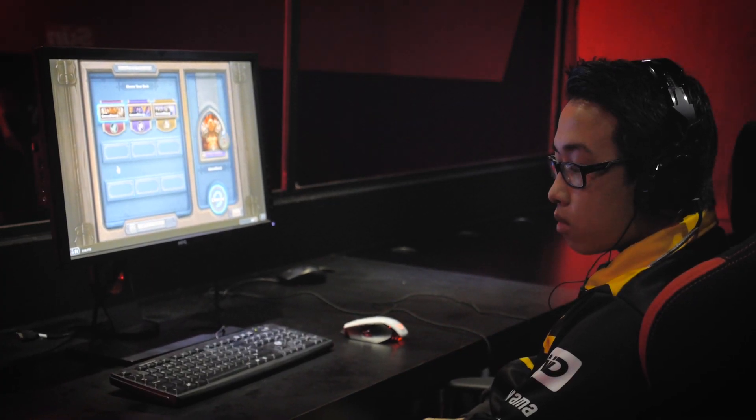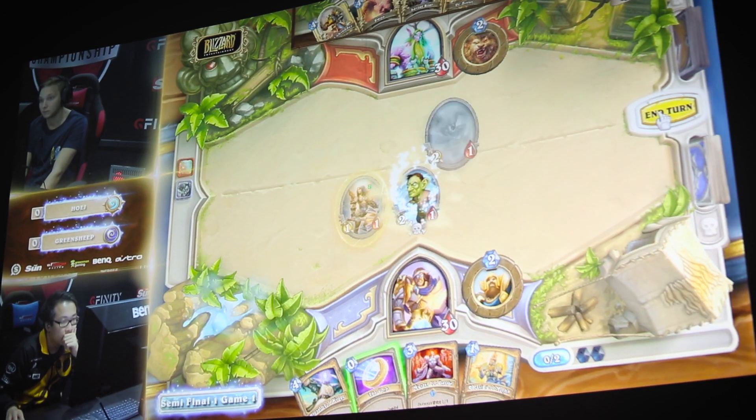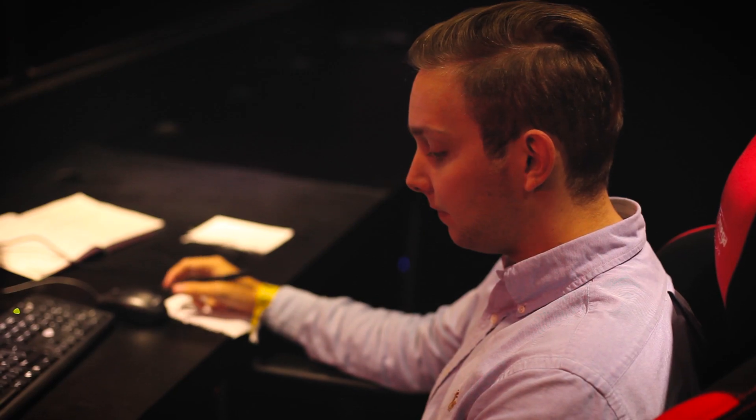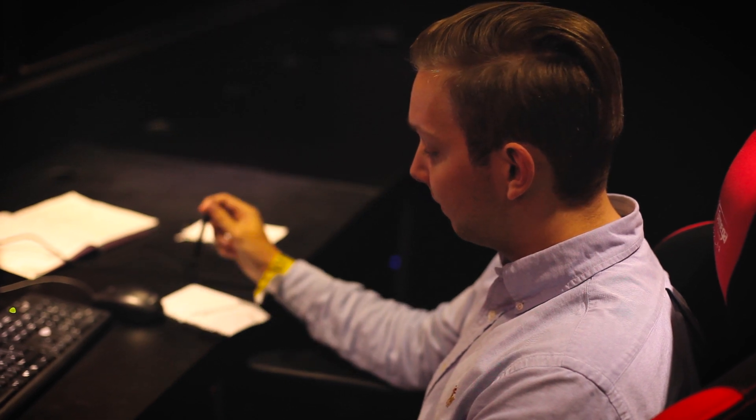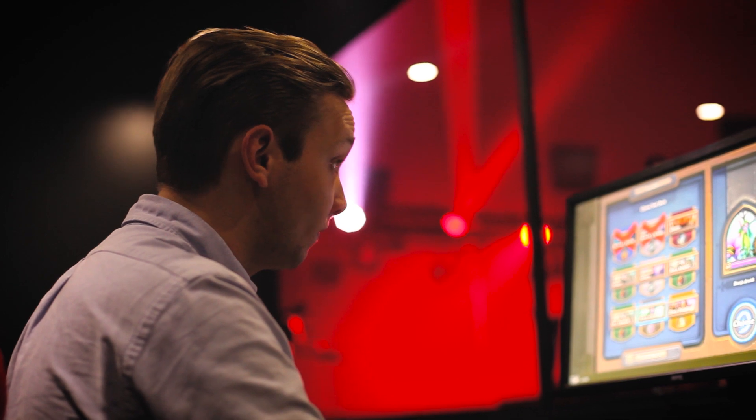Basically I think the mulligan stage is very vital in winning a game. The best early game is probably with aggressive decks because they have really many low-cost minions, so it's really consistent to get board control. For example the new secret theme — there are really many one-drops and secrets that buff your minions, and it's really hard to deal with.